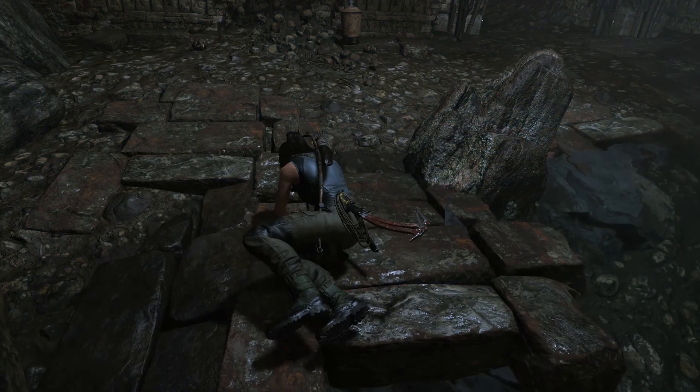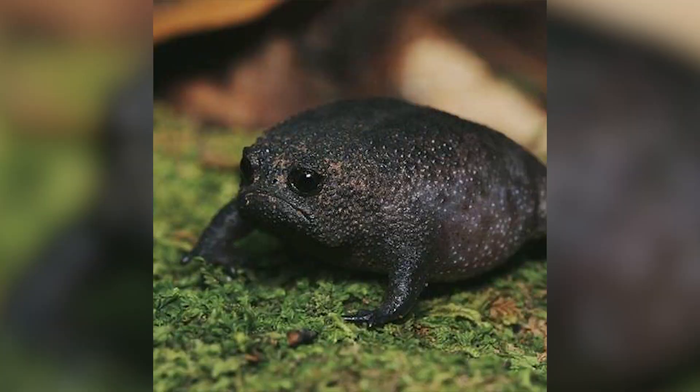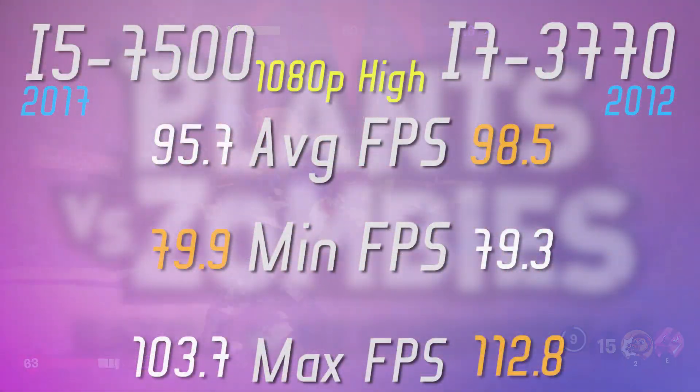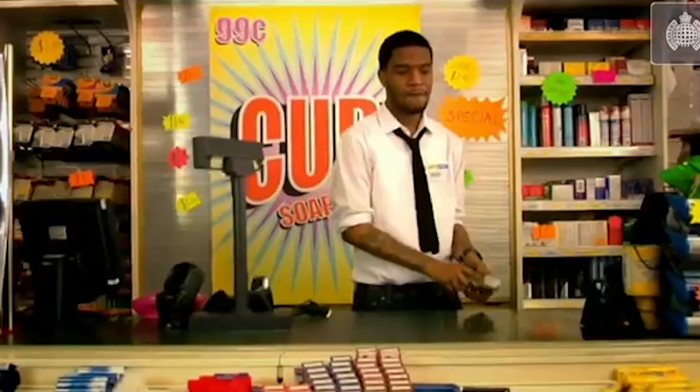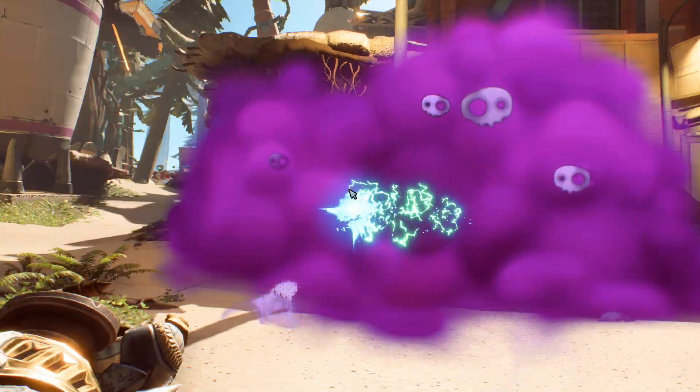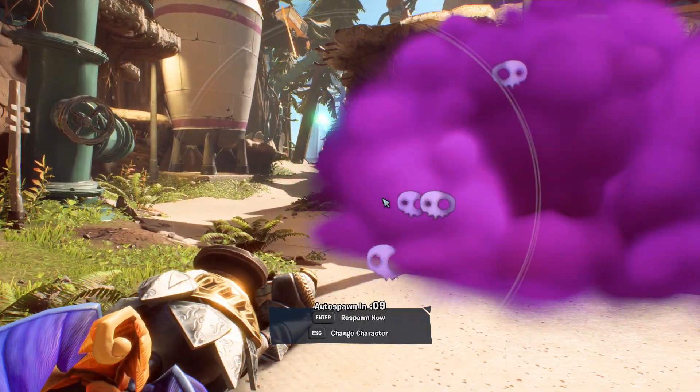Plants vs. Zombies Battle for Neighborville on 1080p high settings felt like day and night between these processors. With the i5 I was getting micro stuttering, whereas the i7's gameplay was smooth.